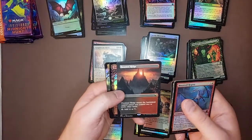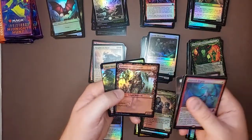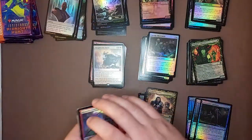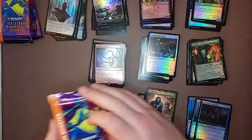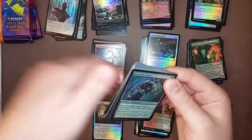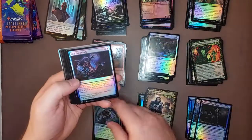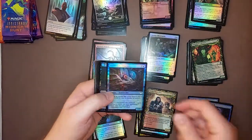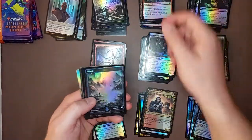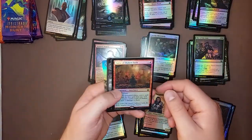Hey, Haunted Ridge. There we go. It might be nice if it was foil, but that is what it is. So we're like over halfway now. No Meat Hook Massacre, which is what we want. Yeah, so these three boxes — I guess I would have been better just selling the packs, to be honest.